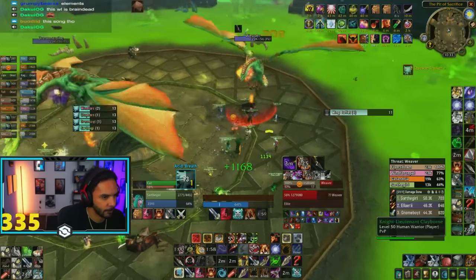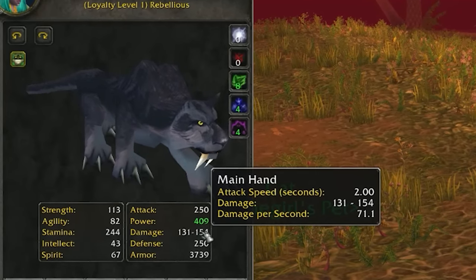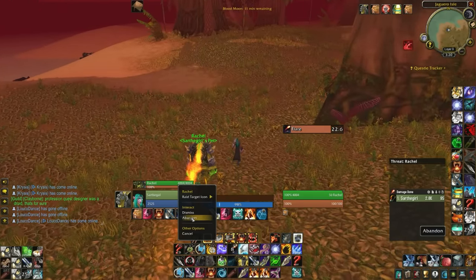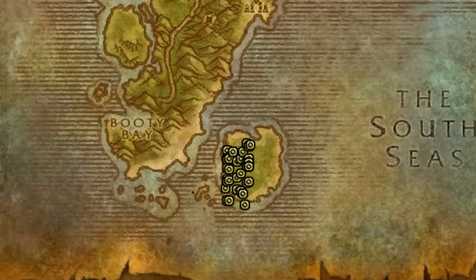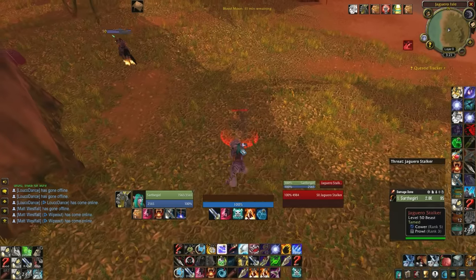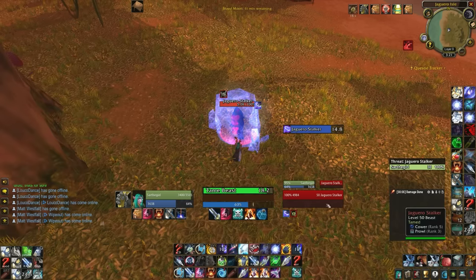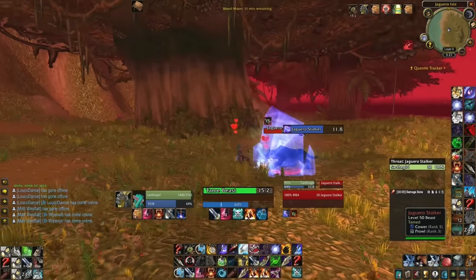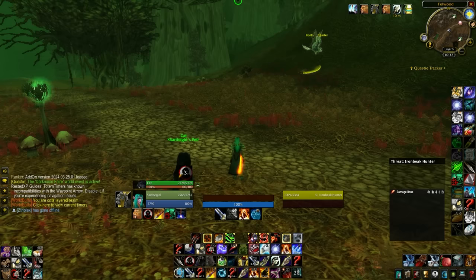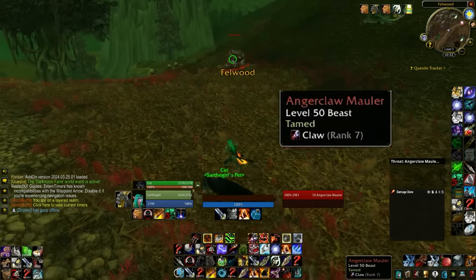Until you have those debuffs available, the most consistent and strongest pet is always going to be a cat — a 2.0 attack speed cat. If you want to tame one directly at level 50, there's one available on Jaguaro Island, east of Booty Bay in STV — the same island you go to for your profession quest. There are Jaguaro Stalkers here that are already level 50 with 2.0 attack speed, but they initially come with Prowl and Cower trained. Head back to a pet trainer in a major city and pay a few silver to wash those away. You'll want to train Bite rank 7 and Claw rank 7, but if you're using Focus Fire, just don't use Bite.